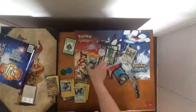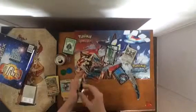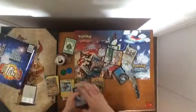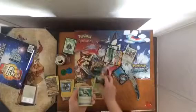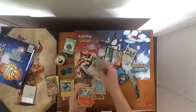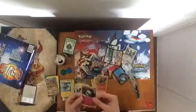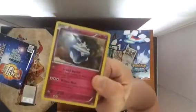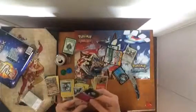Next is X and Y Flash Fire. So we have Sandile, Roserade, Trick Shovel, Scraggy, Skrelp, Bouffalant, Fletchling, Ponyta. The reverse is Litleleo. And a regular — nope — this is a holo Carbink. I'm going to give it one because it's a holo, and holos are pretty cool.